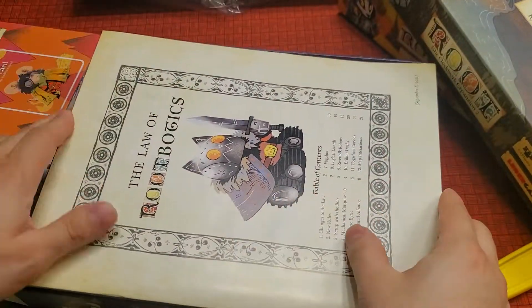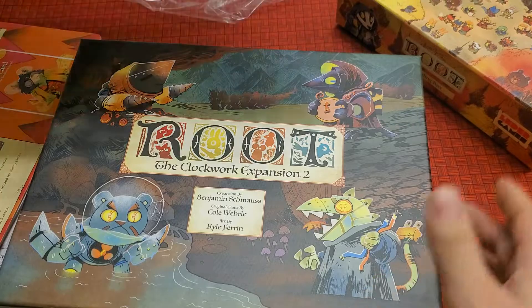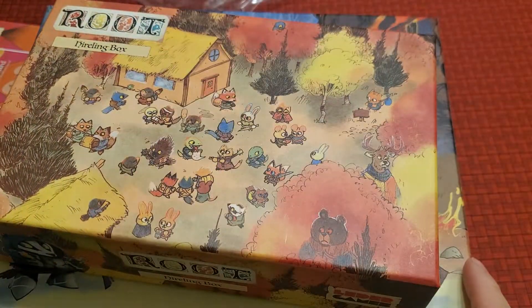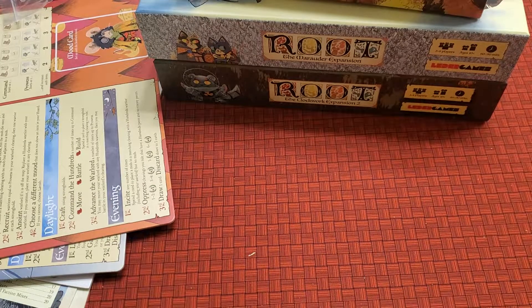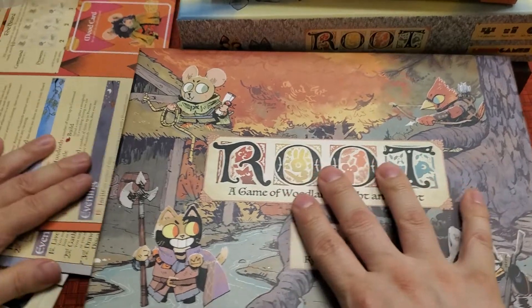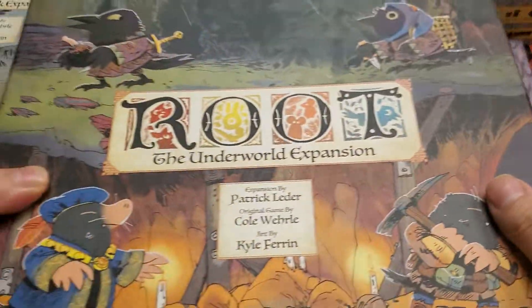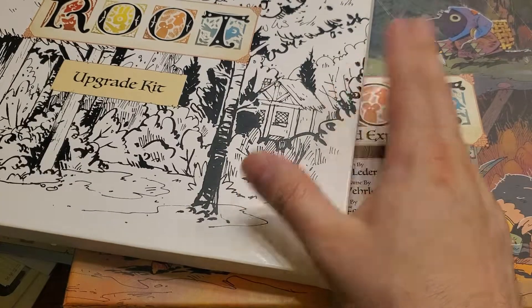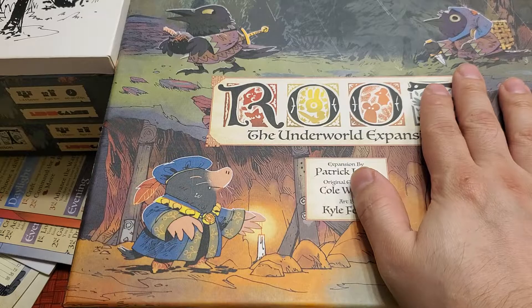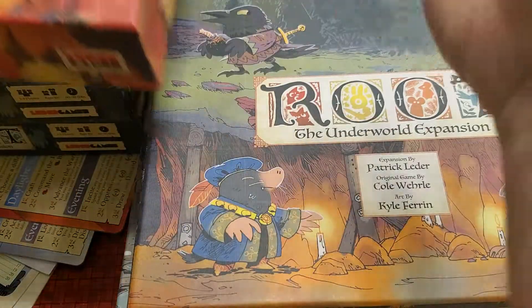This whole bundle cost me like $110 for the whole thing, so it's not that expensive — just to get the Clockwork expansion number two, the Marauder expansion, and the Harrowing box. They also had available the main scheme, which has basically the River Folk expansion in it already, the Underworld expansion, the Clockwork expansion part one, the upgrade kit, and the Rising tokens which I already have in my main box. So they pretty much offered everything of Root for this one.